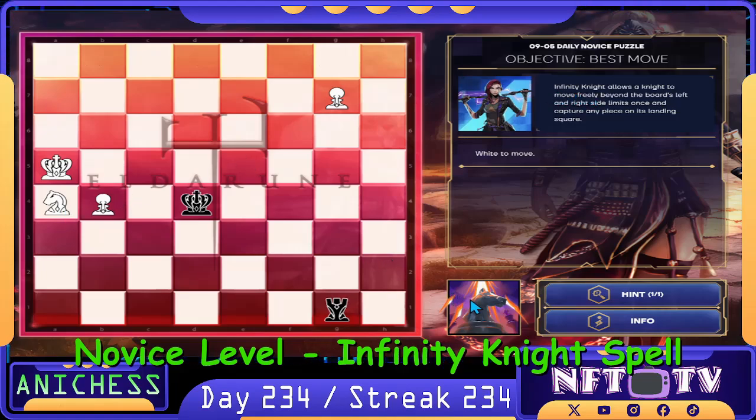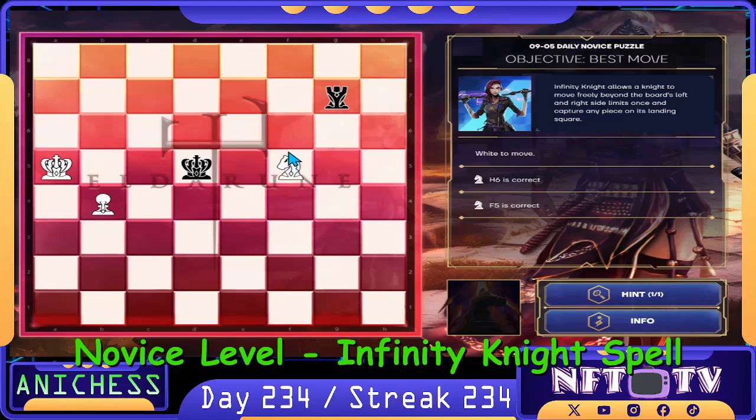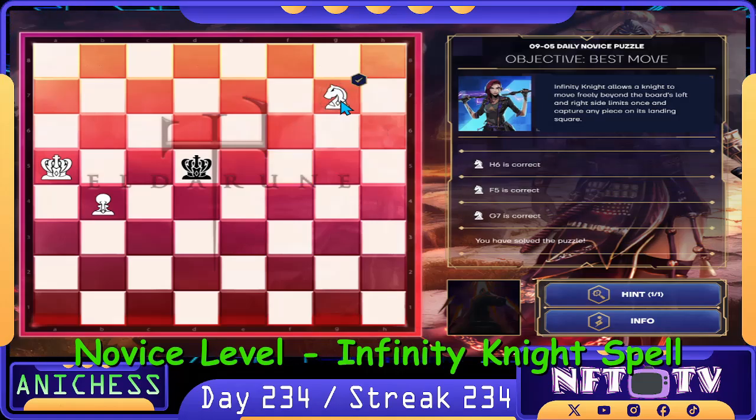Our first move is to use our infinity knight spell on our knight in a4, moving here to h6. That's correct. Then we will fork check by moving the knight to f5 — that's correct. Then we capture the rook in g7. That's the material objective, and that's one down.